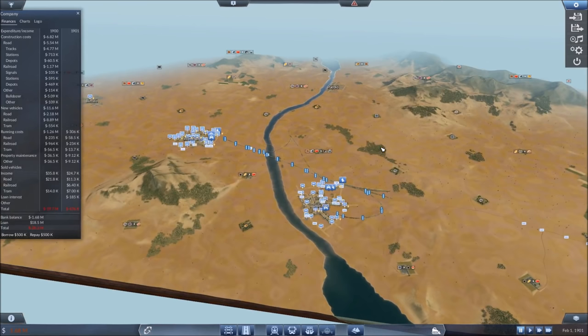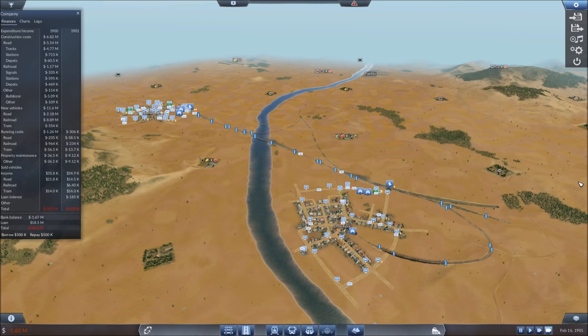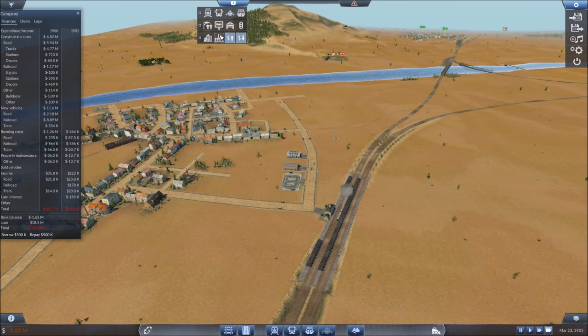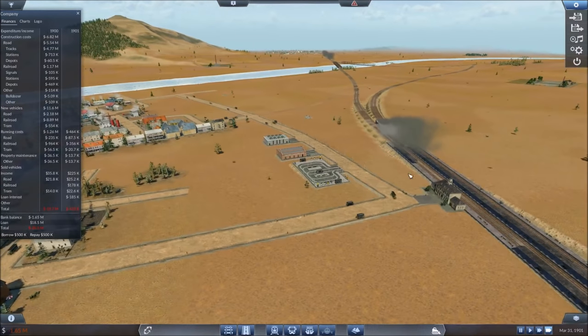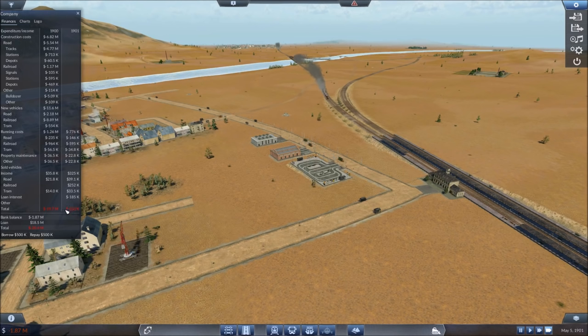I'm going to do a little time-lapse format. Quite a few of you are curious to see how long it takes for us to become profitable. I'm going to leave things running, zoom in a bit so we can watch the city grow. I'll leave the budget panel open so we can see expenses. In the year 1900 we spent about 20 million to get going — trying to keep it under 30 million. Once we become profitable, we can start expanding more comfortably and borrowing too. Sit back and enjoy the time-lapse.